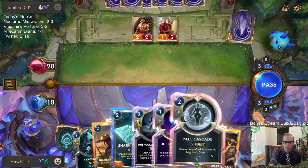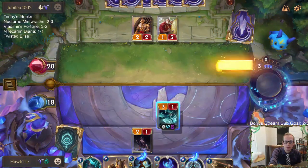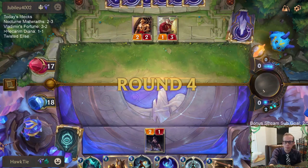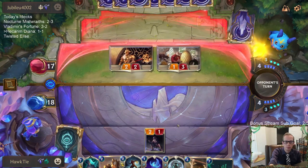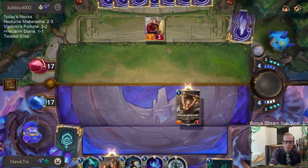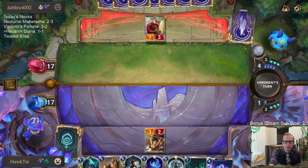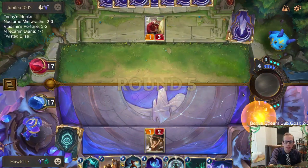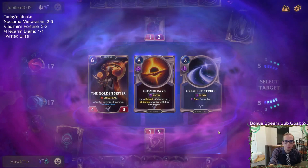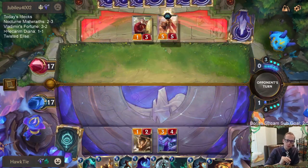My plan was to play Shark Chariot. I'll go with Solari Priestess, then the Traveler — I want to play that next turn. They are an Aurelion Sol deck, so maybe I'll regret not taking the thing that obliterates, but I do have a Vengeance. I'd rather have the thing that obliterates. I guess I take Golden Sister — our sun will not set today!